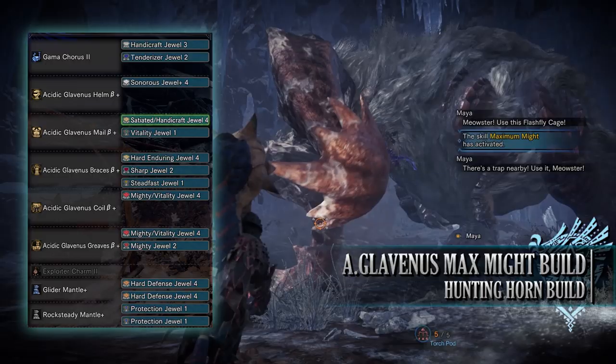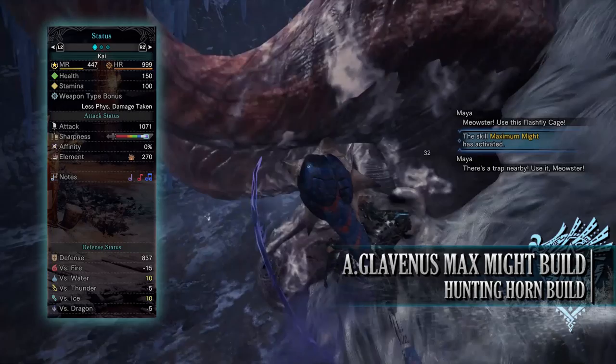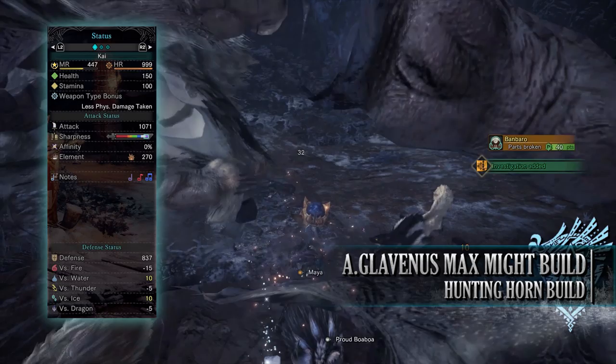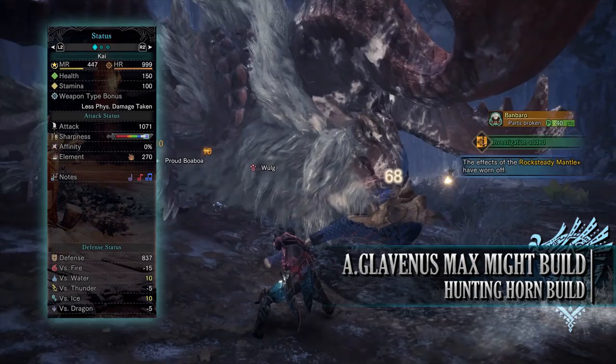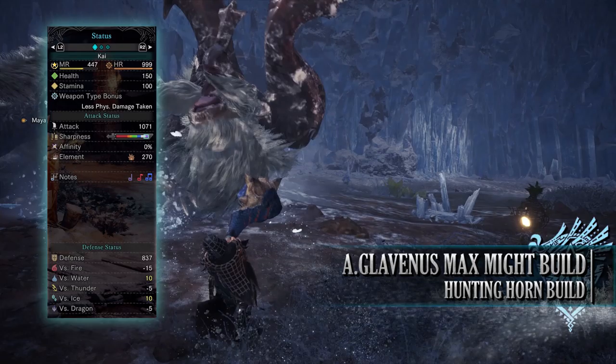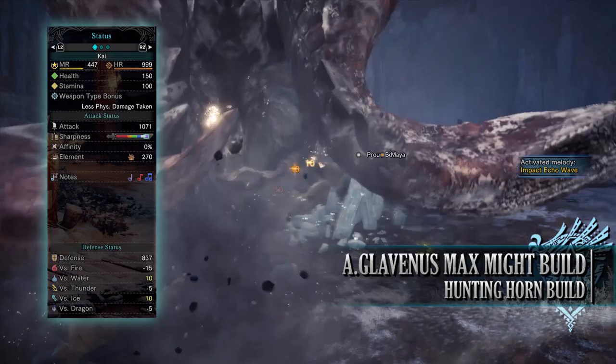If you've done what I've done, you should have 150 health and 100 stamina — 200 health on a hunt with consumables. You have an attack of 1071 with a decent amount of Purple Sharpness, no affinity — though potentially 90% affinity so long as you're going for tenderized monster weak points with full stamina. You have a blast rating of 270. The Gamma Chorus has access to Attack Boost L, Defense Boost L, Health Boost L, Wind Pressure Negated, Impact Echo Waves, and Max Stamina Up and Recovery — a lot of decent songs.